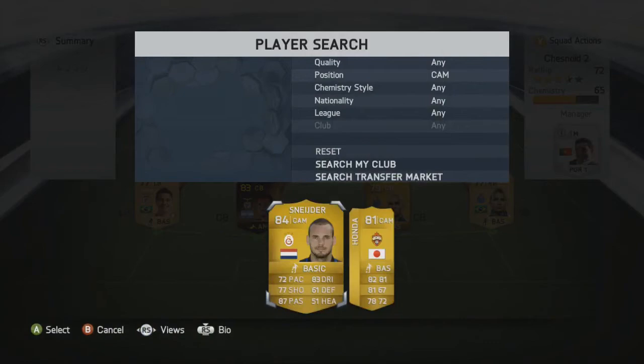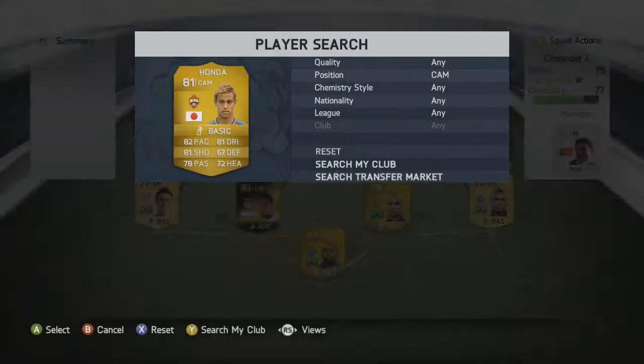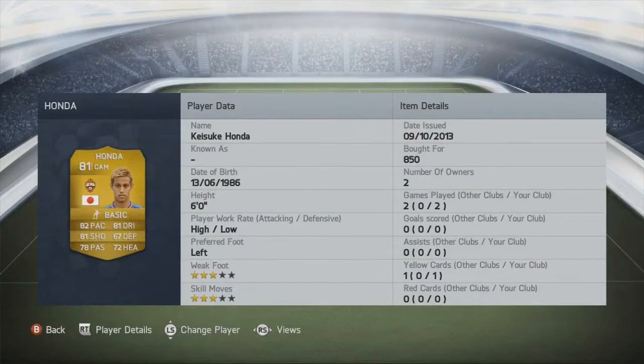Into the CAM roles — Schneider on the left from Galatasaray, and Honda on the right from CSKA Moscow, still in the Russian league. Honda's standout stats are 82 pace, 81 dribbling, 81 shooting, and 78 passing, but his main attribute is his dead ball speciality — his corners and free kicks are particularly impressive. High attacking work rate, low defensive work rate, 850 coins paid.